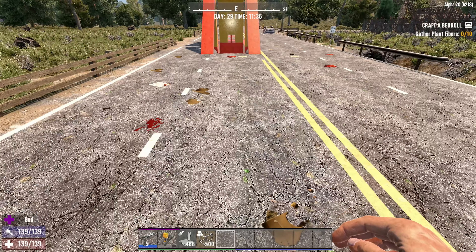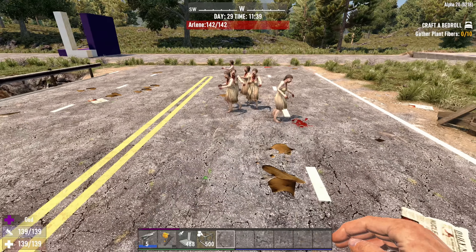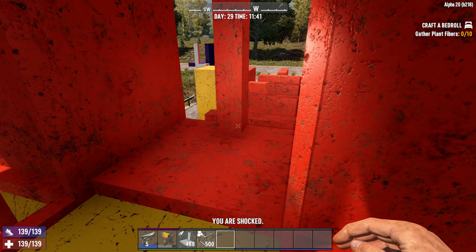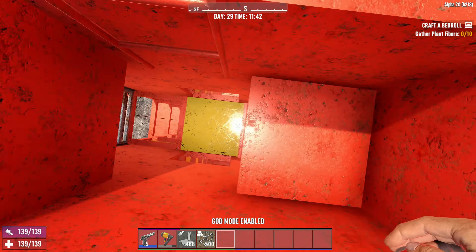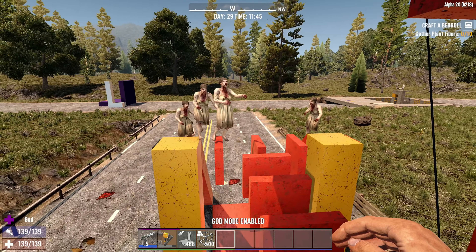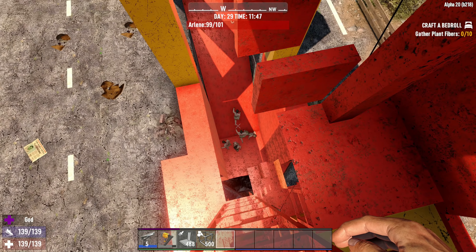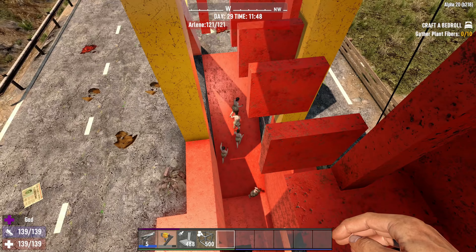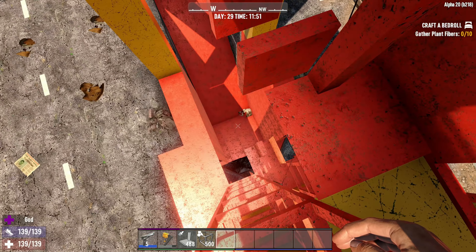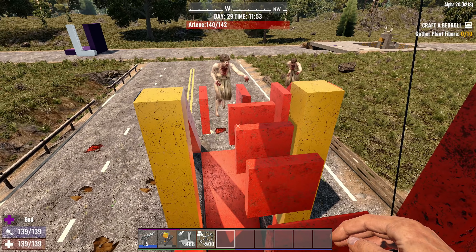Let me show what this looks like during the daytime when zombies walk. I'll spawn in a few Arlenes. I'll show you how to get up into this thing before horde night - it's rather easy. I'll drop myself in here. So the zombies want to come up this way - and look at that, when they're walking they literally get filtered right out and fall, taking a little bit of damage every time. It's not a lot of damage but enough to make them stumble and want to come back up. They're not going to the base of the build - they're falling far enough that they can't really get to me.